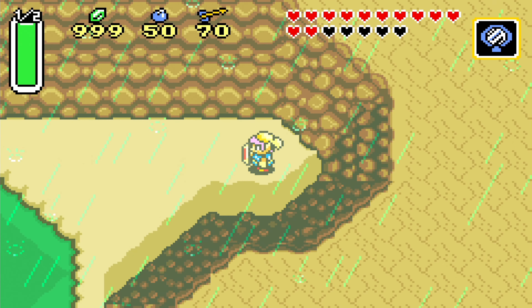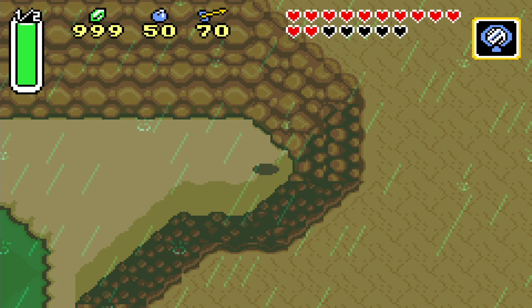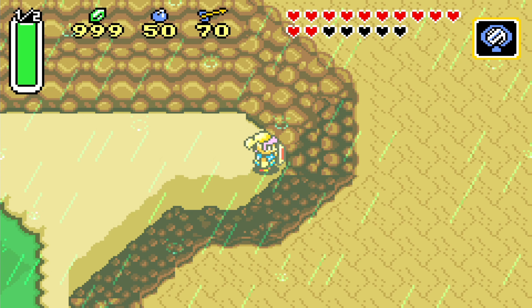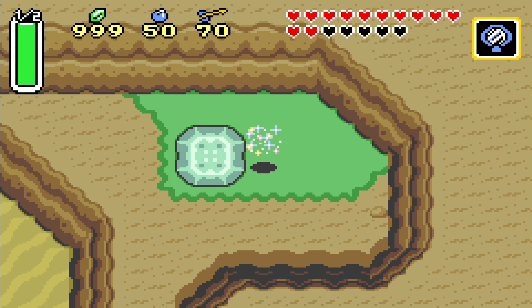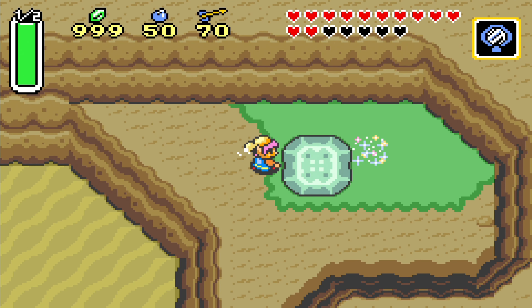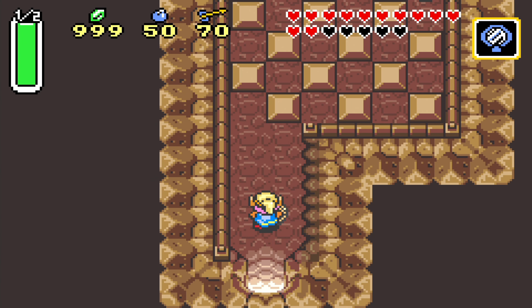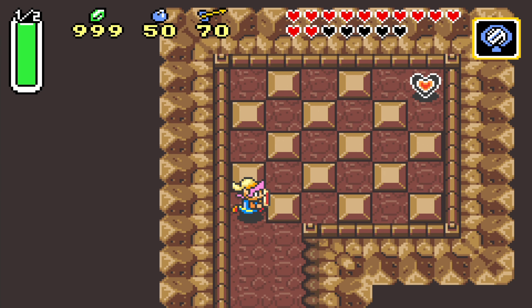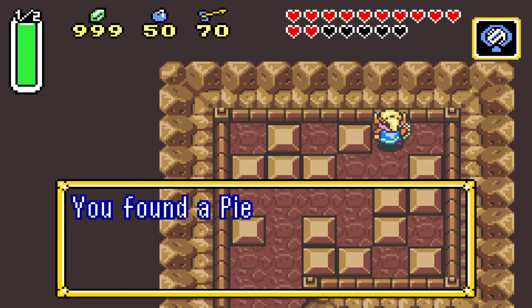Let's return to the Light World here. We end up on another ledge we cannot access otherwise. Of course there's something here - it's immediately the next piece of heart. Very easy block pushing puzzle, so it should not scare you. Thank you very much. Only two more to go.